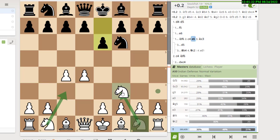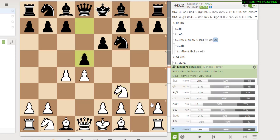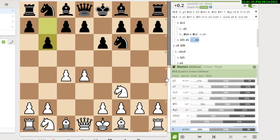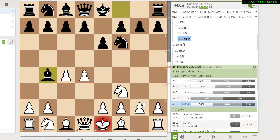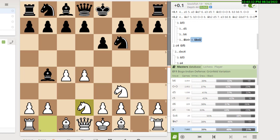If you instead play knight f3 to avoid the Nimzo, black can head toward Queen's Gambit Declined lines with d5 — where you could even play the Catalan system with g3 — or black could play b6, which is the Queen's Indian. There, g3 is a popular move, and Petrosian's move a3 is also popular. The database can help you figure out which lines to study. The third line black could play is the Bogo-Indian with bishop b4 check. Notably, even though bishop d2 is the most common response, knight Bd2 actually wins 7% more games: 32% for white with bishop d2 versus 39% with knight Bd2.